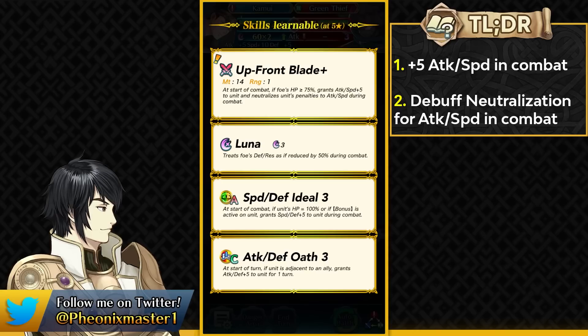This could be a good skill for Aether Raids offense especially on a sword unit who doesn't have a perfect weapon, or maybe they have a perfect weapon but it's really old. I could see myself giving this weapon to my Lyn because Lyn's refine is really old. Some older units can definitely appreciate the extra offenses and debuff neutralization. He has Luna, Speed Defense Ideal, and Attack Defense Oath. Speed Defense Ideal 3 is a pretty good skill if you're trying to fodder off your unit for the Tier 4 version and the Rouse Attack Speed 4.